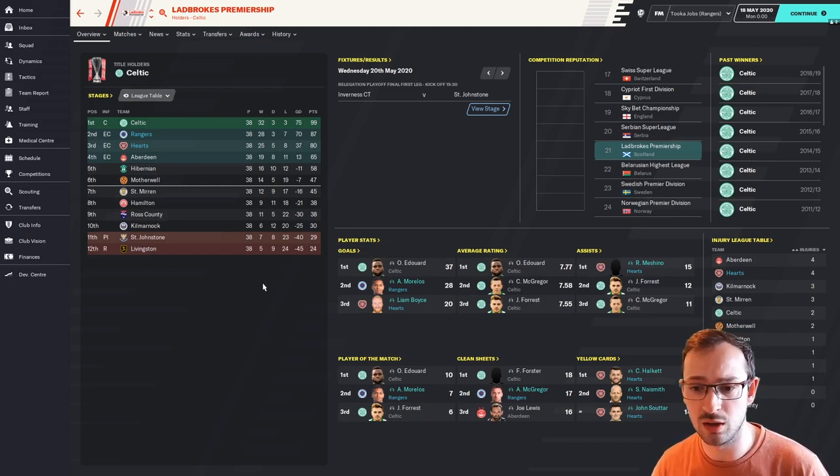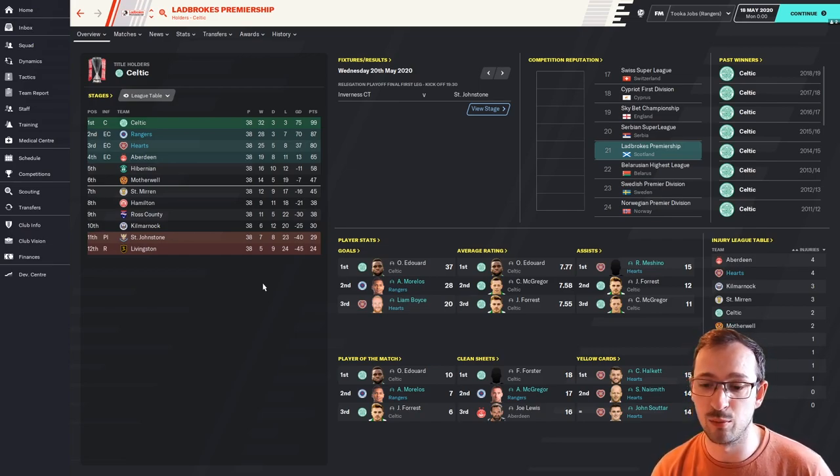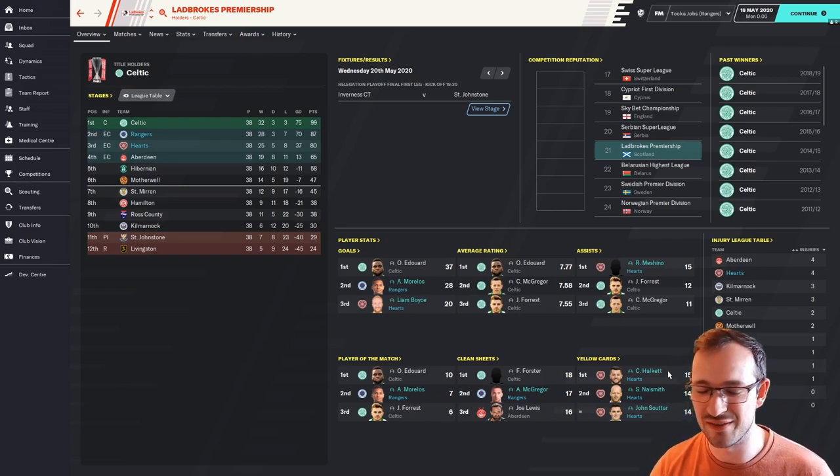Hearts did very well — predicted 5th, came 3rd with 80 points, that is good going. In goals, Morelos for Rangers is 2nd place with 28 goals, and Hearts' Liam Boyce is 3rd with 20 goals. Best assists in the league is Machino for Hearts with 15 assists. Morelos is 2nd on player of the match, and Rangers goalkeeper McGregor is 2nd for clean sheets. All 3 Hearts players top the yellow card table at 15, 14 and 14 — but I'm not too fussed with that.